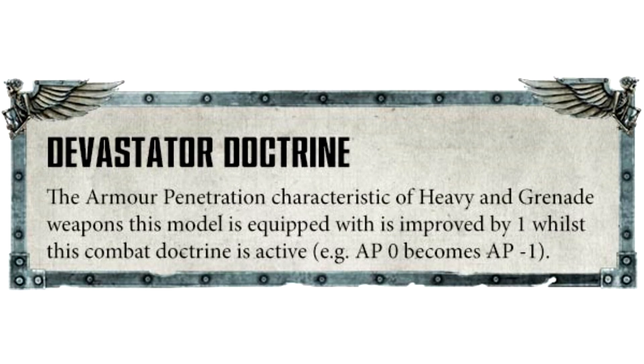Now to finish the video, we're going to talk about a new thing called Angels of Death Combat Doctrines. Combat Doctrines represent the structured way in which adherents of the Codex Astartes overcome any adversary. Your Space Marines begin the battle with the Devastator Doctrine active, and at the start of any of your turns after the first, you can change to the Tactical Doctrine, and later on you can change from Tactical Doctrine to the Assault Doctrine.